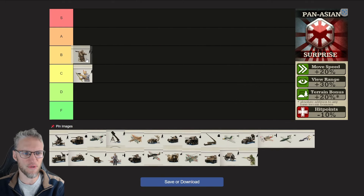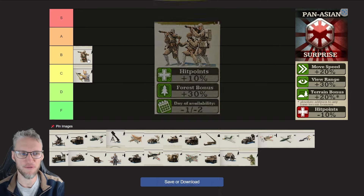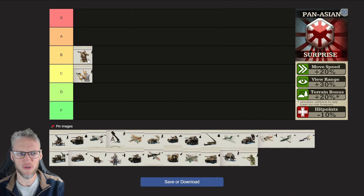Infantry, I'm going to rank them B, because Pan-Asian infantry is really good. They get a 10% additional hit points, which negates their Doctrine nerf, and they get an additional 30% bonus in the forest. This gives Pan-Asian infantry an extra edge over most infantry, as they get 40% bonus in the mountains, 70% in the forest, and 70% in cities. So as a Pan-Asian player, you should definitely not hesitate to produce more infantry.